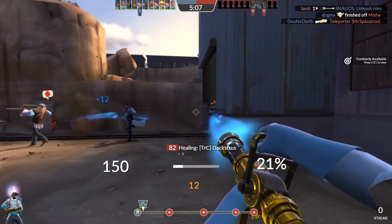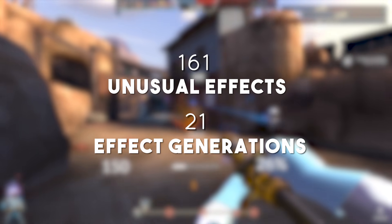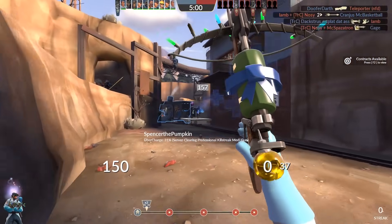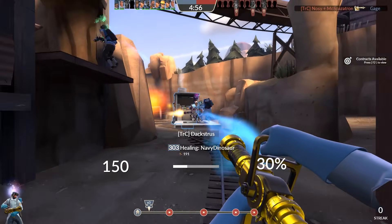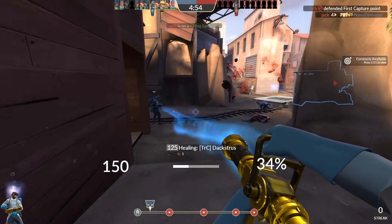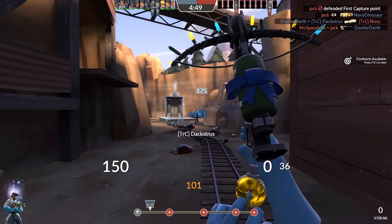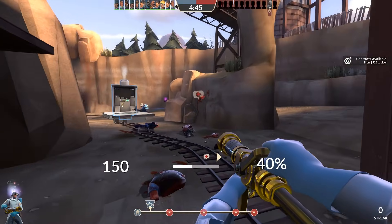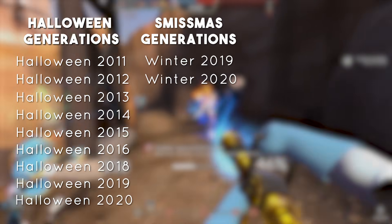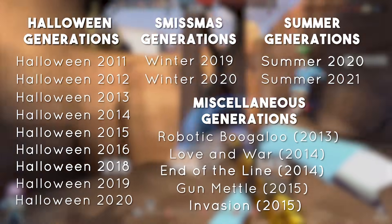Fun fact: did you know that there are a whopping 161 unusual effects and 21 effect generations currently in the game? TF2 has been around for a really long time, and every year like clockwork we get more and more unusual effects — these days in place of any actual playable content. In addition to the original 1st, 2nd, and 3rd gen effects, we've now got 9 different Halloween generations, 2 Smissmas generations, 2 summer generations, and 5 other miscellaneous effect generations.